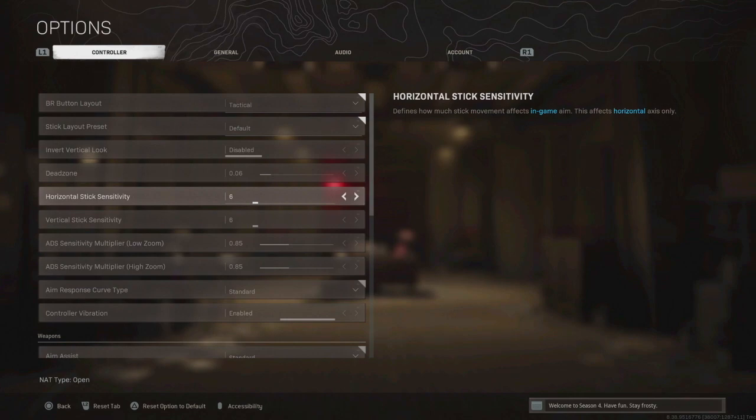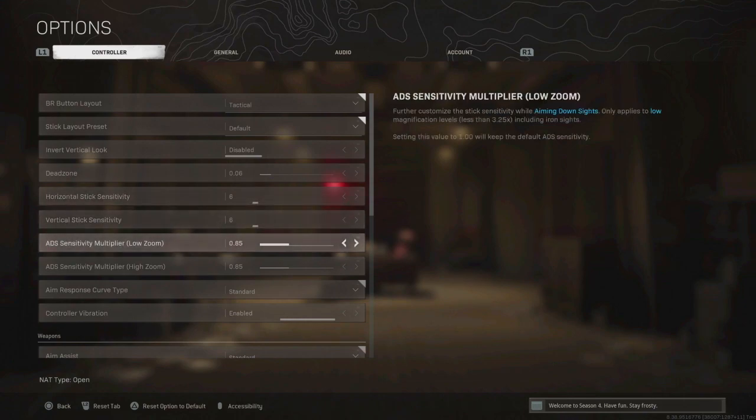Stick sensitivity is all personal preference. I used to have mine on 4 but I've worked it up to 6 now — one of my mates plays on 20, which is not happening for me. I used to play on 4 because I played game battles, but I've gone up to 6 and this is the perfect sensitivity for me. People say it's better to have a higher sensitivity, but if you're on max sensitivity and not getting kills there's not much point — just do whatever works for you.